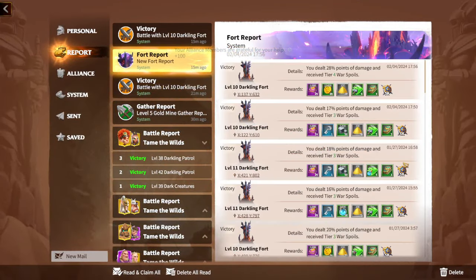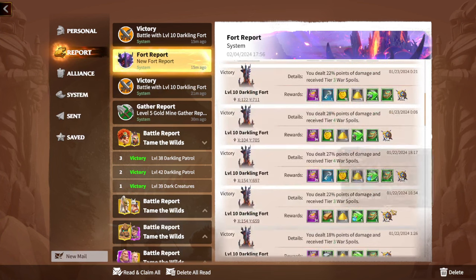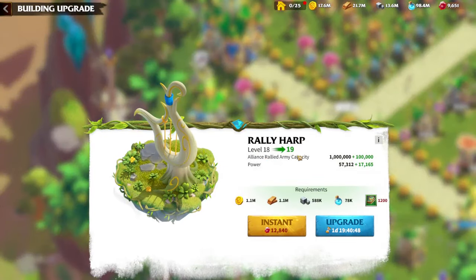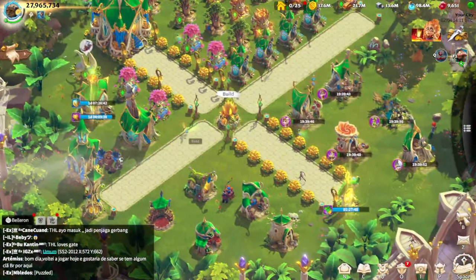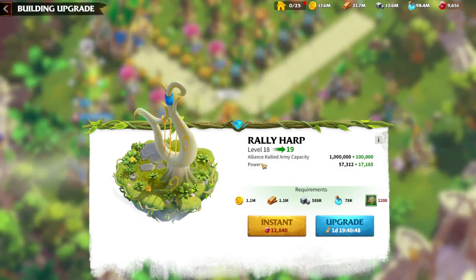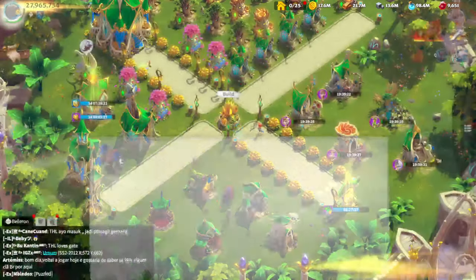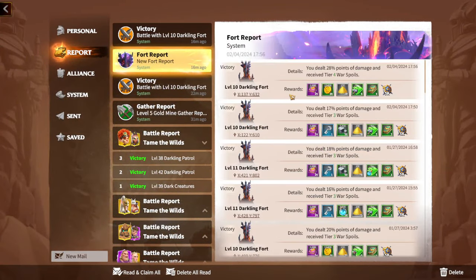I highly recommend farming dark forts, and one of the main reasons is treaties. Treaties are really hard to get in this game, and they're important for upgrading the rally harp. It might not sound critical for free-to-play players, but you still need to upgrade everything to at least level 25. From the rally hub you also get alliance rallied army capacity. The only other way to get treaties is buying them with gems, and spending gems on treaties is a bad idea for free-to-play players.